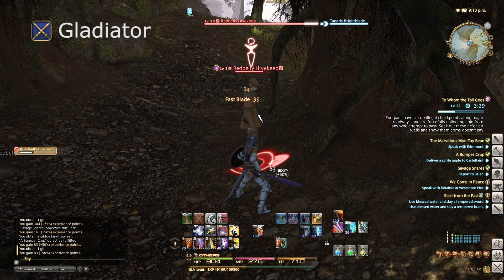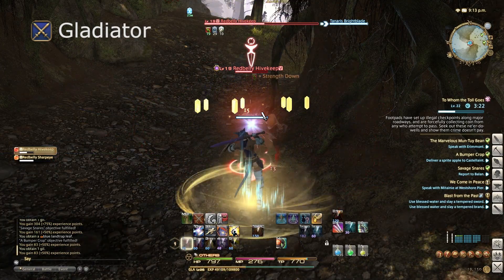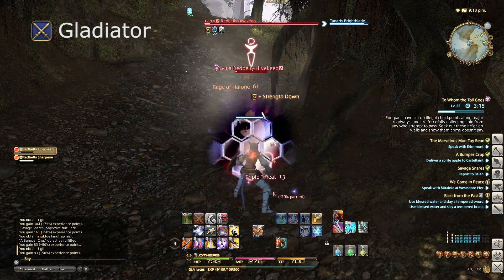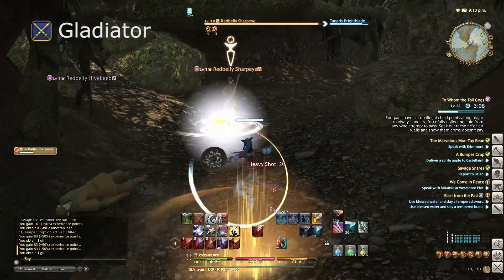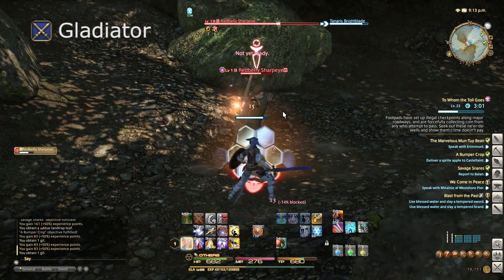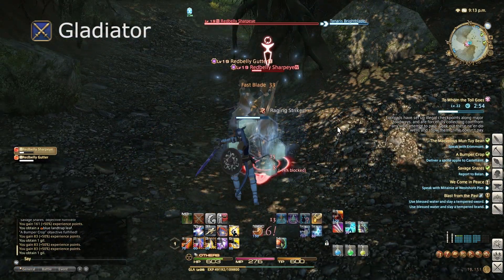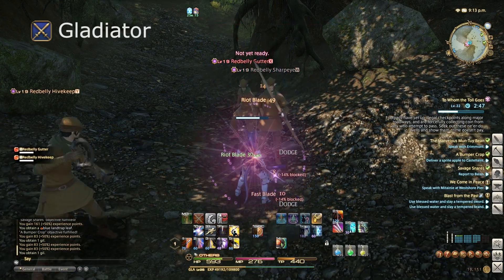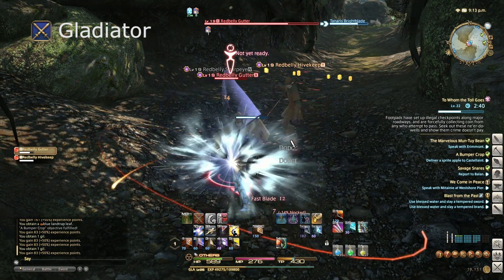The Paladin Job is gained once you get to level 30 on the Gladiator and level 15 on your Conjurer — you're given a quest that lets you go out, do the quest, and unlock the Paladin Job Stone. Equipping that Job Stone grants you access to the Paladin abilities and further evolves your class. If you equip a Paladin Job Stone, you become a Paladin, and your Paladin will be at whatever level your Gladiator was. If you're a level 35 Gladiator and equip a Paladin Stone, you're a level 35 Paladin. If you then level to 40 and unequip the stone, you're still a level 40 Gladiator. The stone just acts as a modifier — it adds more flavour to your class without changing your level.